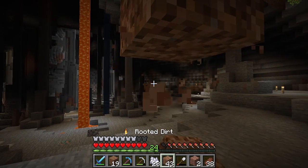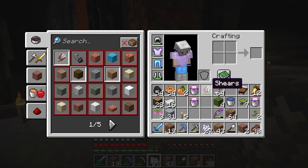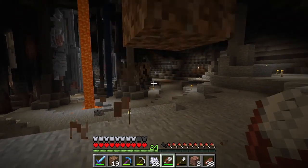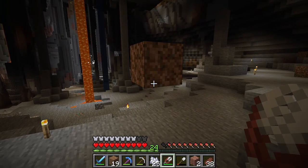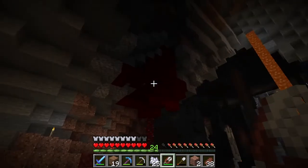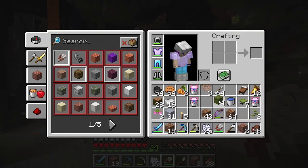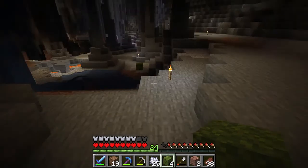I believe if the legends are true, you can bone meal rooted dirt and get hanging roots. The other question is, can you just break them? No, you cannot. But if you take shears after them, we get hanging roots — that's exciting! I wonder if you can put fortune on this. Did another bat die? That is literally the saddest thing. I'm wondering if we can put fortune on shears. I don't know if I have a fortune book anymore. There's a pumpkin down here and I keep mistaking it for a slime. This cave is popular with the endermen.